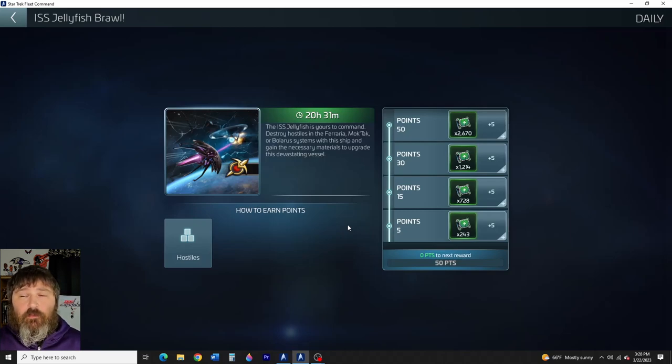Looking at the event: these three systems are always going to be the same — they've been the same the whole time. Just kill hostiles in there, get your 50 points. In conclusion: I say only go up a few tiers, see where you're at, and figure out what is best for you. Do your own testing. I say don't tier it up too much. Something you're just gonna have to try on your own.